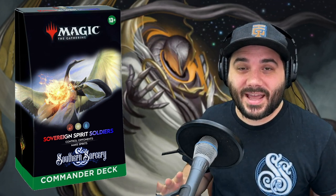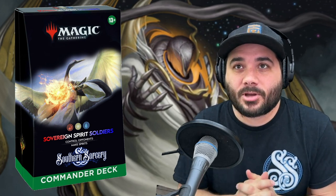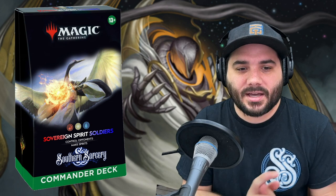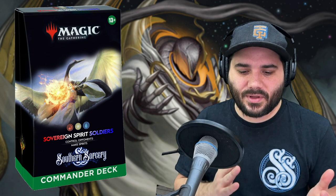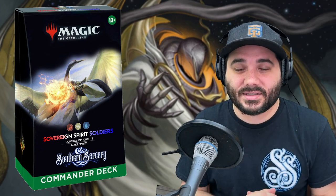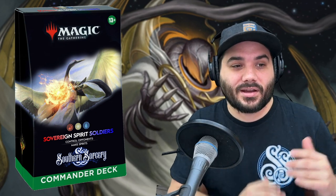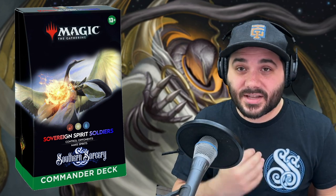Thank you guys so much for spending some time with us today. This has been a blast. Kykar is a super fun commander to play. Control can be something you may want to talk about for your Rule Zero, because sometimes people don't enjoy playing against it — just make sure your playgroup knows what this deck does. If it's a little more competitive, this fits right in, especially for $35. A really fun place for it would be Two-Headed Giant, where you'd have a control deck paired with an aggro deck to finish off opponents.